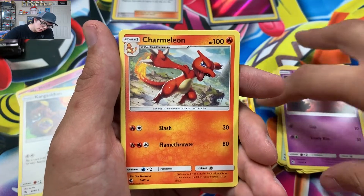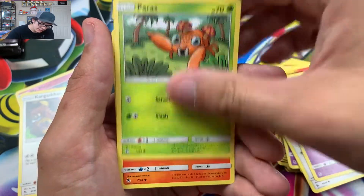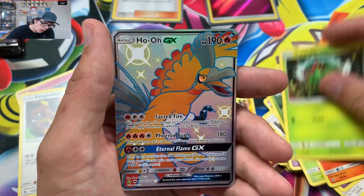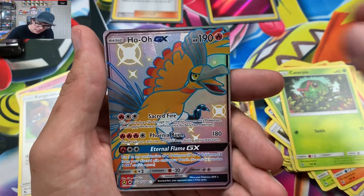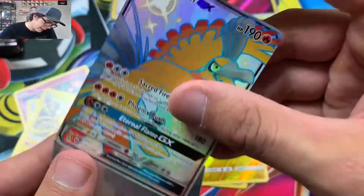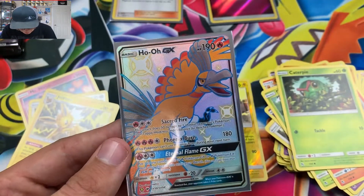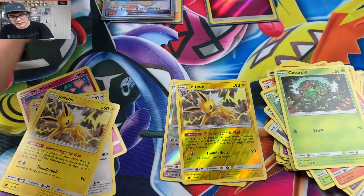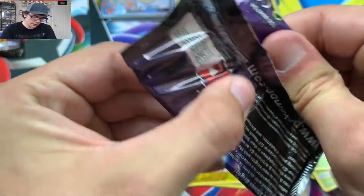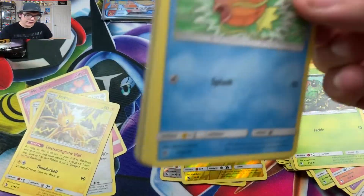Going off on a tangent — no one's probably even listening. We got Charmander, Caterpie, and Ho-Oh Shiny GX right there! That is sick — I don't have that yet. That will add to the page of beauties. Ho-Oh Shiny GX, look at you! That's epic, that's a W in my book for sure. I love full art shinies.